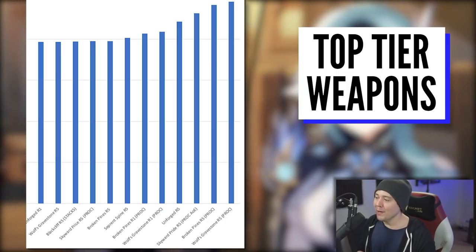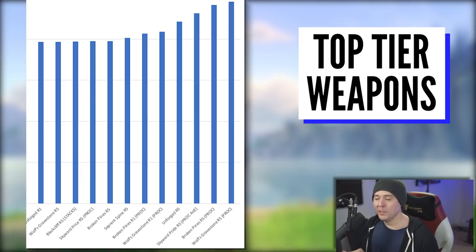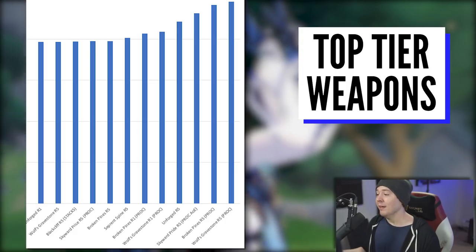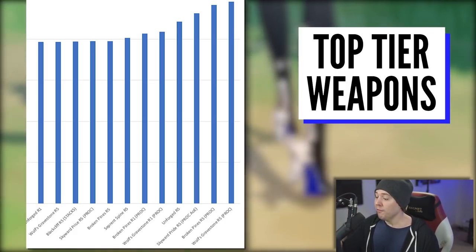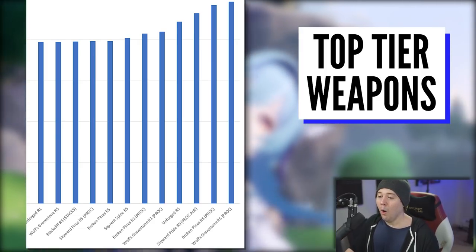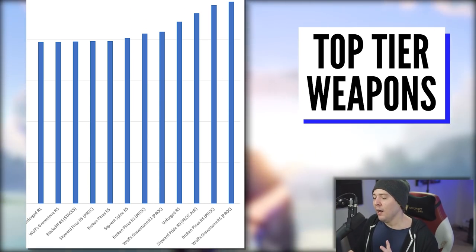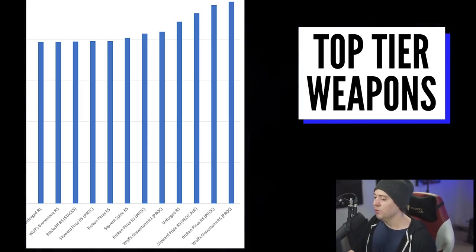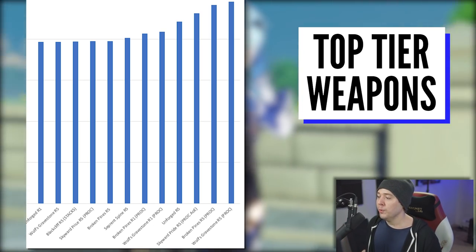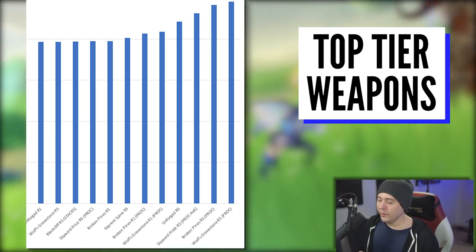If you're fighting a bunch of lower-HP enemies — hilly trolls in the Abyss, little slimes — Black Cliff R5 will shine. But if you're fighting big enemies, your R5 Black Cliff goes from around 800k raw damage in this scenario all the way down to 600k, making it one of the worst weapons. That's how volatile it is. Skyward Pride R5 with the proc up hitting one enemy during that burst window is right up there with Wolf's Gravestone and Black Cliff with stacks.